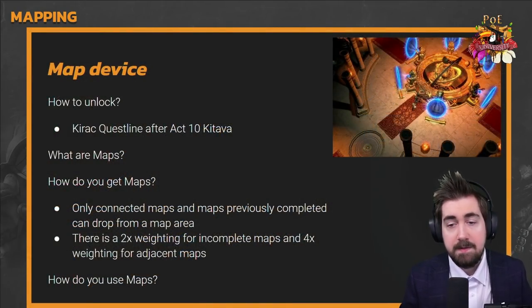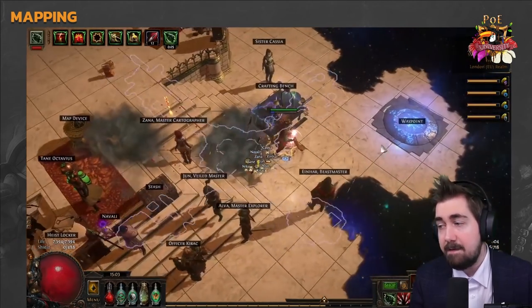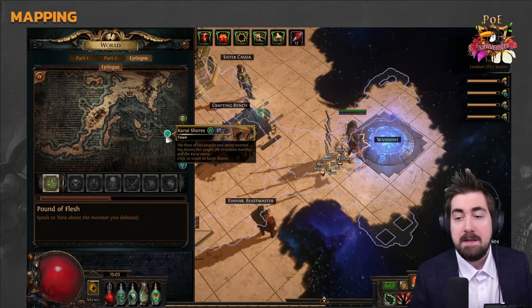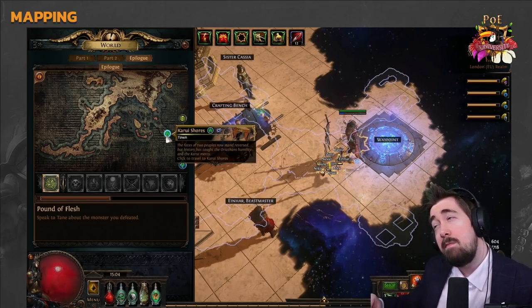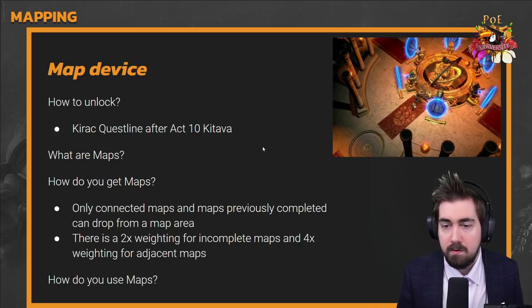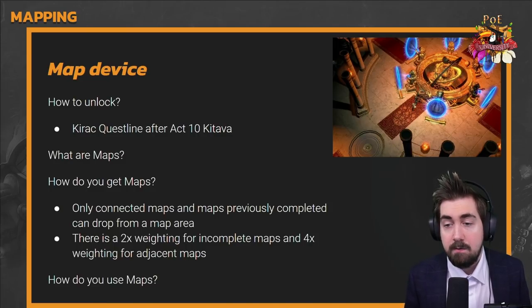How do you unlock the map device? There's a Kirak questline. After you've killed Kitava in Act 10, it'll be in the epilogue. You run to the top right, then the bottom right-ish, then the bottom left. Once you've done all three of those, Kirak will tell you to go to your map and he'll recreate your map device. He'll give you a map, and you can also start looting maps as early as tier 7.